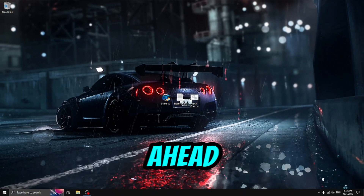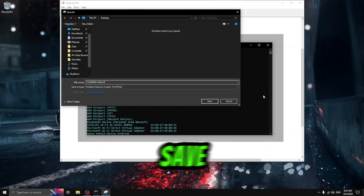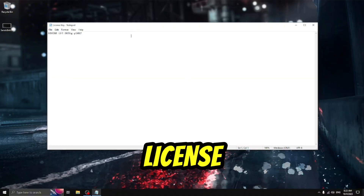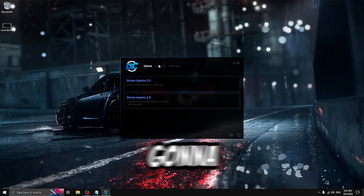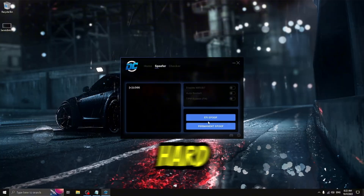After you've bought the permanent spoofer, first open up your serial tracker and take a screenshot of all your current serials. Save them to your desktop and close it out. Now open up your license key text file, highlight the key, open up the Devine V2, and run it as admin. Go to the spoofer tab from here.